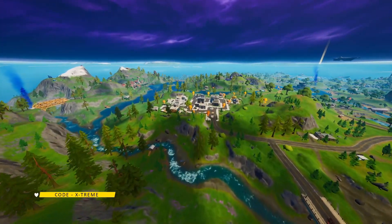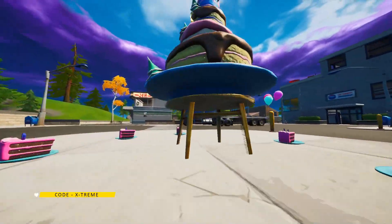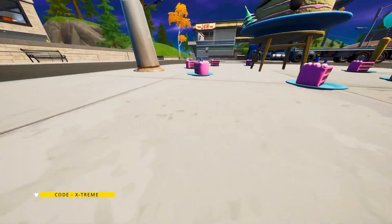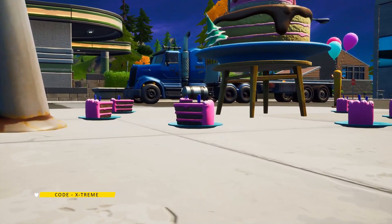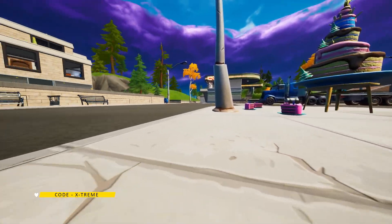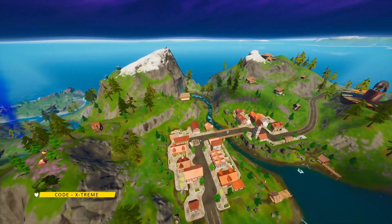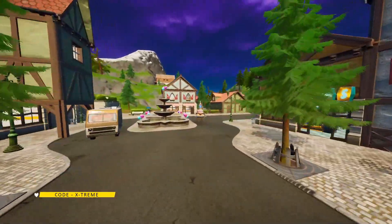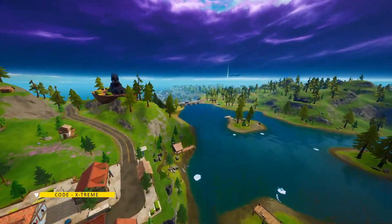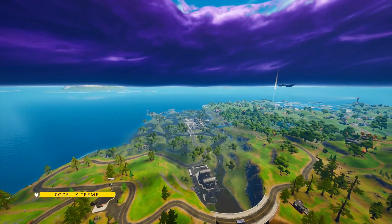The next location is in Lazy Lake, and the cake is right exactly over here, so just come over here and do an emote. You'll also see pieces of cake here — there's a challenge concerning those, so keep them in mind and I'll explain what you need to do in the next challenge. Now let's move on to Misty Meadows. The cake location is right here, so come over here and do an emote.